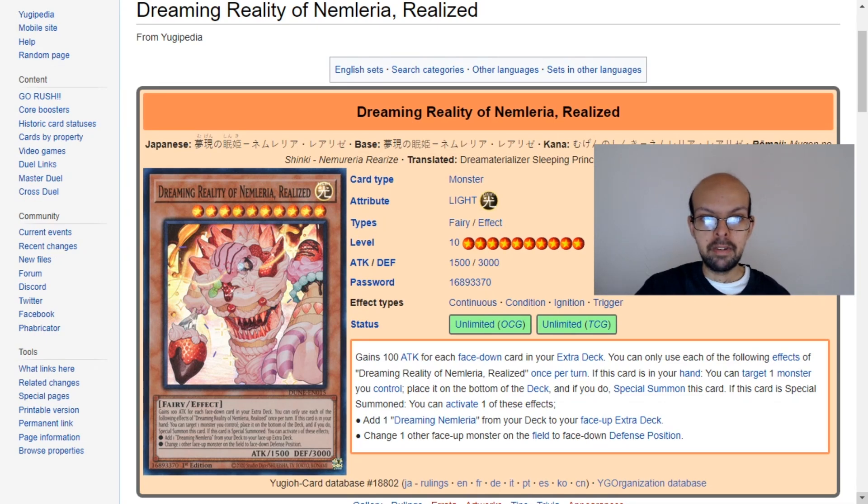Dreaming Reality of Nembleria Realized is a Light attribute, Fairy-type effect monster. It's Level 10 with 1,500 attack and 3,000 defense.